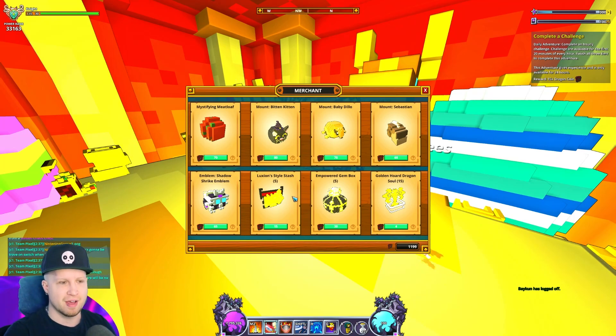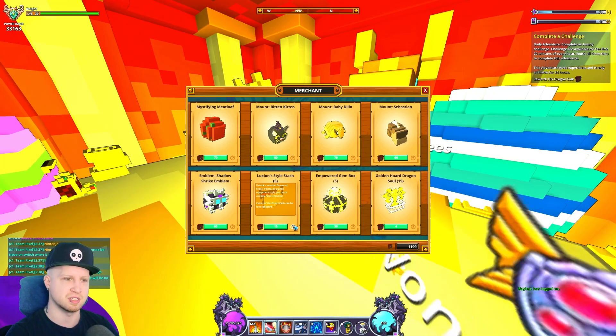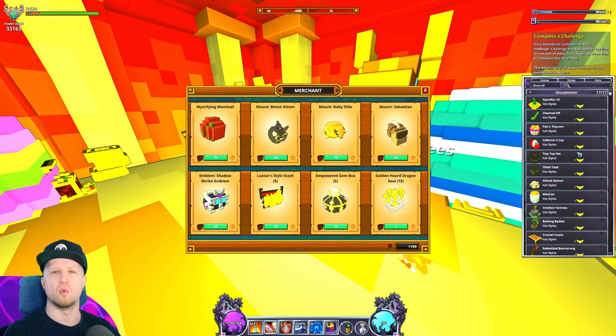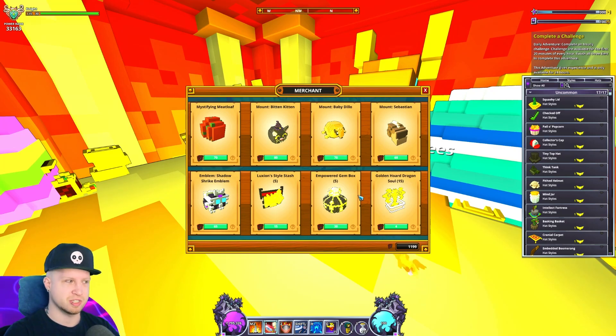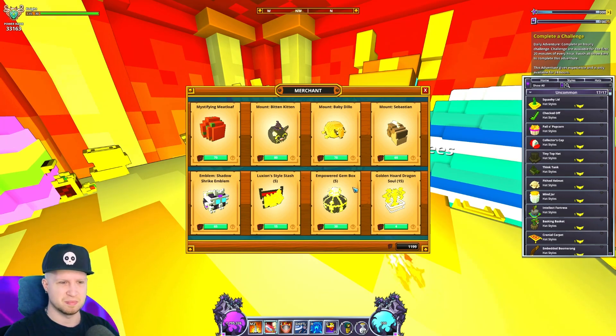We've got the Luxian Style Stash — you can buy five of these, but they're only for mastery farmers and absolutely useless otherwise. They unlock a random seasonal event pinata or Luxian equipment style, giving one mastery each. Don't get these, they're too expensive. He's also selling five Empowered Gem Boxes for 30 Dragon Coins each — that is massively overpriced, yikes.